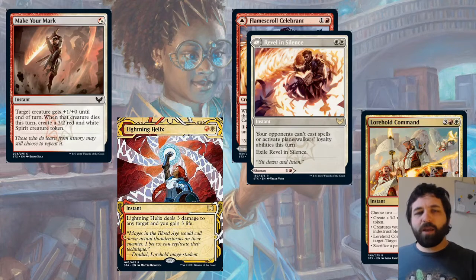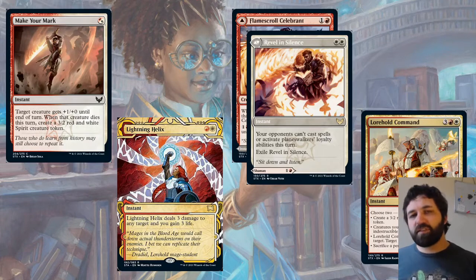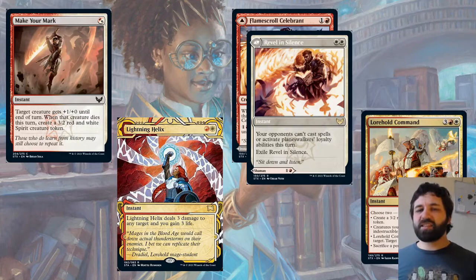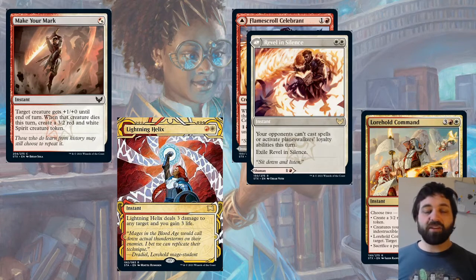Rowan's Vow — white white — is on the back of Flameskull Celebrant. Your opponents can't cast spells or activate planeswalker loyalty abilities this turn, then exile Rowan's Vow. It's a little bit like a counterspell. I wouldn't be too worried about it, but it does exist when casting things, and if you're playing best of three and you've seen Flameskull Celebrant, you might know about Rowan's Vow in their hand as well.